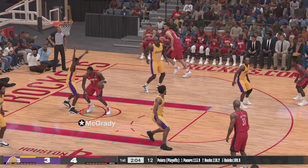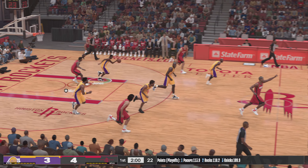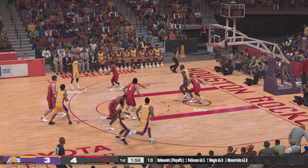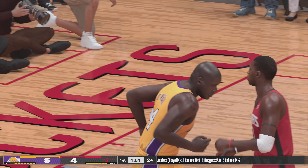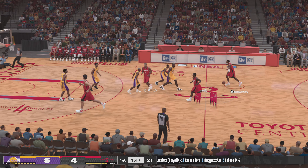Here's McGrady, and another shot — no good. Good D by Jones. To the left side wing, here's Van Exel — up again, controls the rebound and puts it back up and in. The strength of O'Neal is otherworldly.